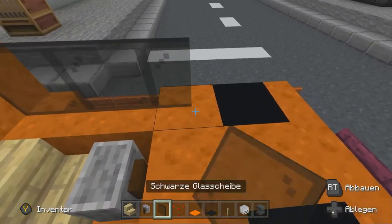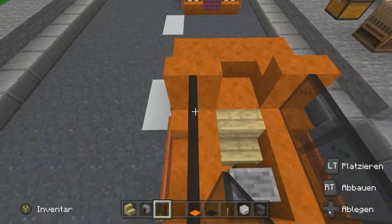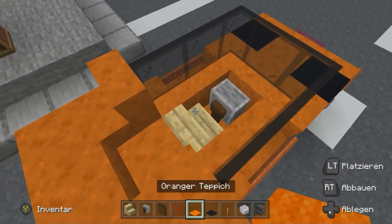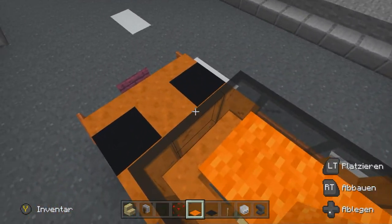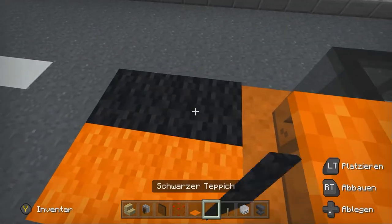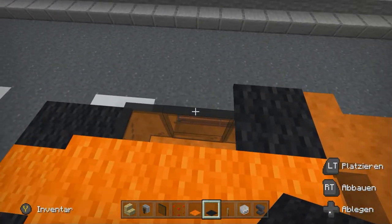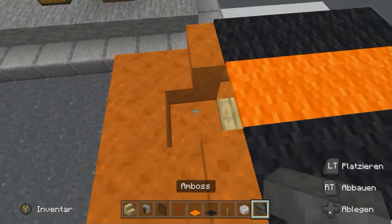An den Seiten hier können wir schon mal gleich einmal unsere Fensterfront hier lang setzen – schön einmal lang. Jetzt könnt ihr Faden nehmen oder diese unsichtbaren Blöcke. Denn hier drauf möchte ich mir jetzt gerne mein Dach machen – das geht halt nur, wenn wir hier etwas noch platzieren. Ich mache mir jetzt in der Mitte so einen schönen Streifen aus orangem Teppich hin. Und an der Seite nehme ich mir einfach einmal ein bisschen schwarzen Teppich – das ziehen wir uns hier bis nach hinten einmal lang.